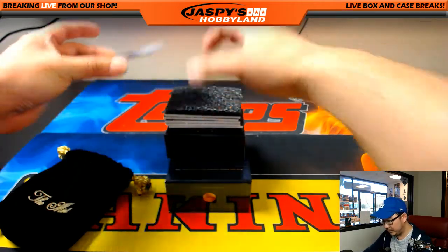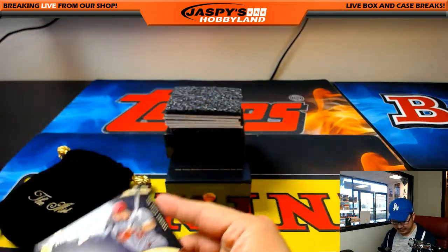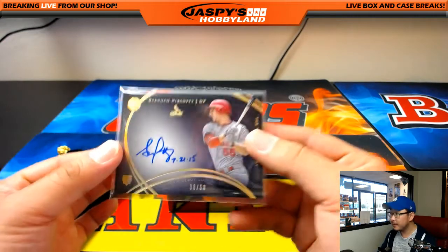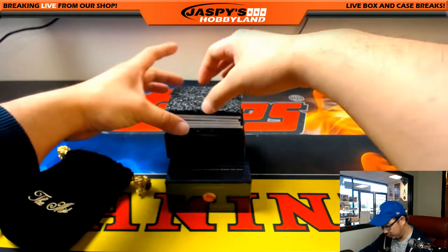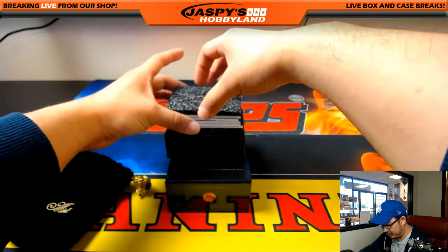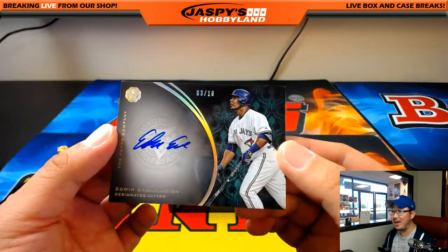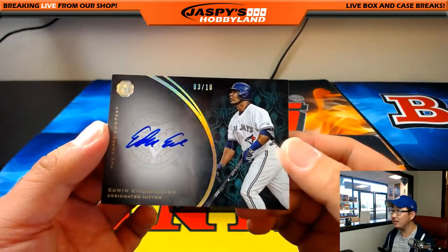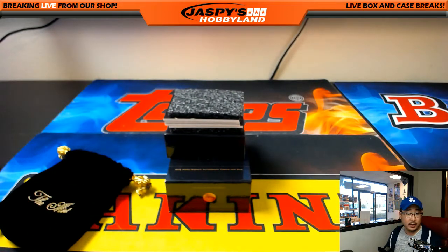First one is a Steven Piscotti, 38 out of 50. Who has number 38? That's John B with number 38. Next one — no redemption, sorry spot 100, unless there's something over 100. Next one is 3 out of 10 — Edwin Encarnacion. That goes to number 3, which goes to Jeremy 33.